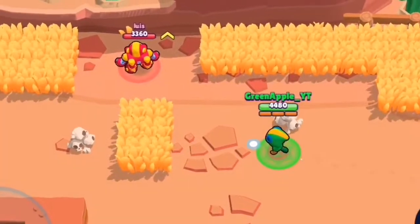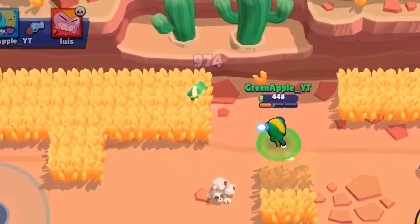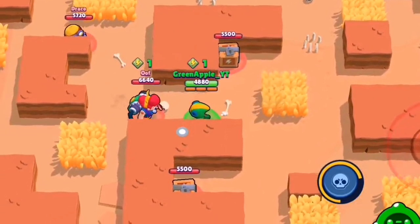My next tip for Leon is whenever you see an AFK player, go and attack them because you can destroy them just like that. My next tip is don't grab any boxes — just go ahead and kill people.